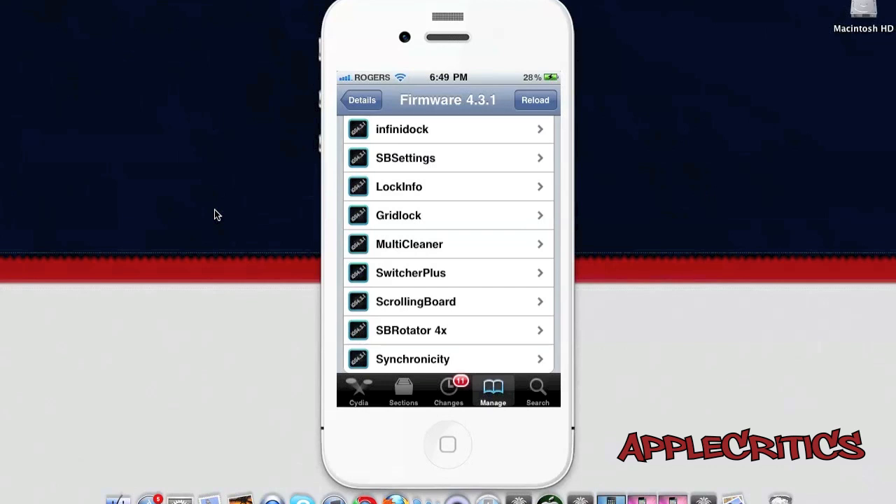LockInfo gives you a quick glimpse of all your mail, calendar, missed phone calls, and more on your lock screen. You can easily see missed calls, voicemails, and text messages without unlocking your phone, and even respond to emails and texts directly. There are many themes developed for LockInfo that blend seamlessly with your existing theme, making it one of the best and most highly recommended Cydia tweaks.